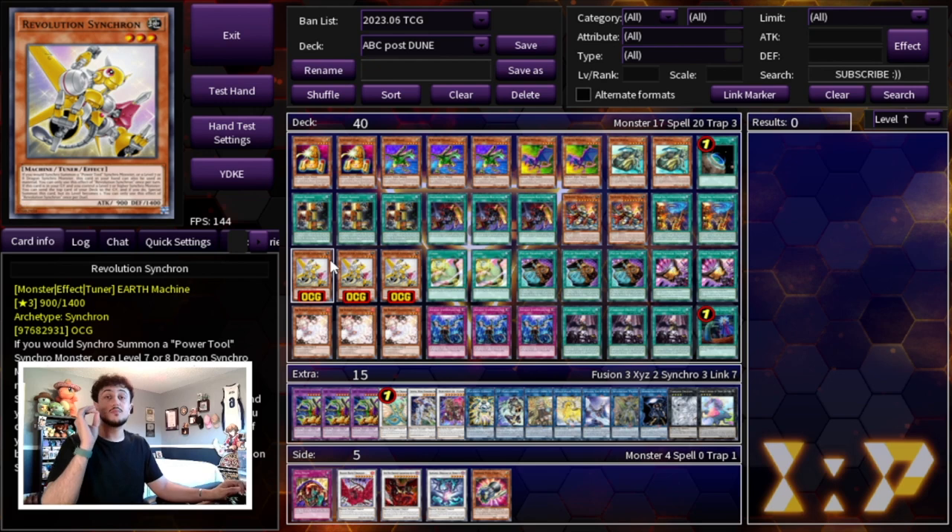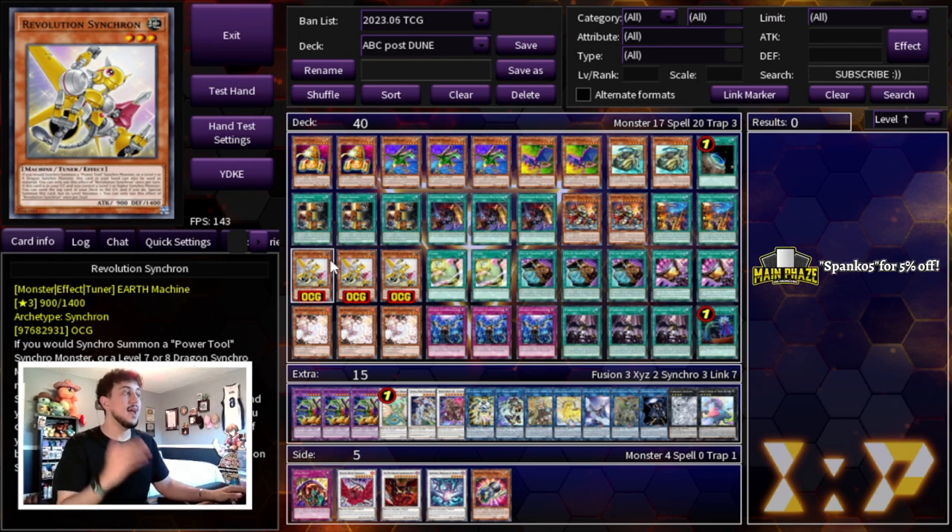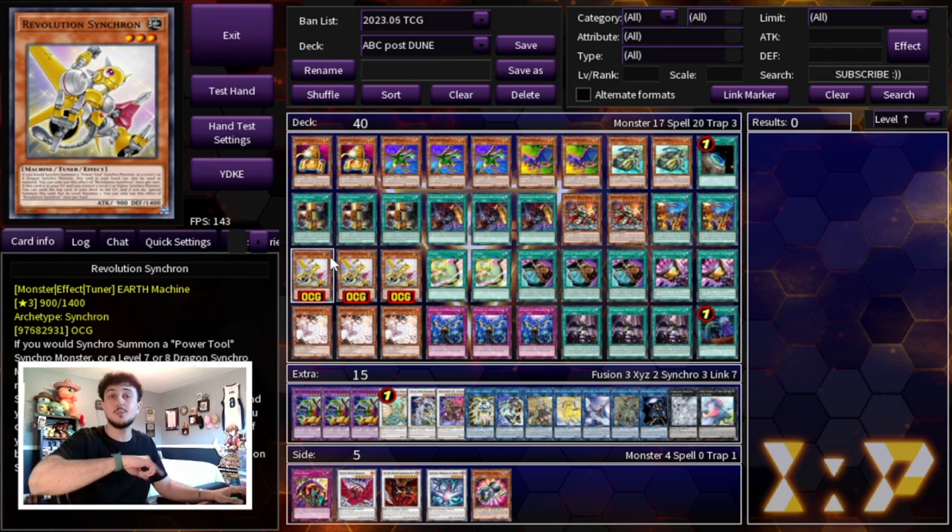Now we're getting into the brand new card — Revolution Synchron — which is an absolutely insane card for this deck. It gives you so many new lines and is just so powerful. Keep in mind, the effect doesn't actually activate in hand to Synchro Summon — that's really important. You're not activating Revolution Synchron in hand to Synchro Summon into Ancient Fairy Dragon; it's just going to be used as a material from your hand. This card is really powerful, so of course we're playing 3.